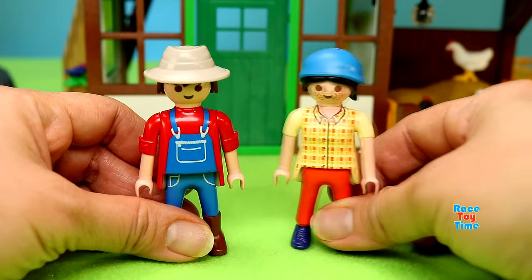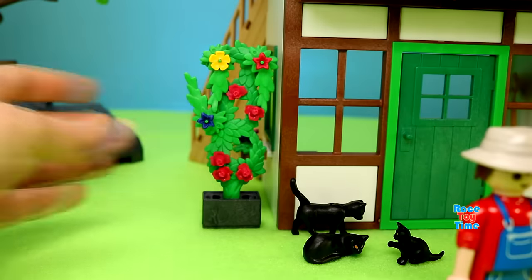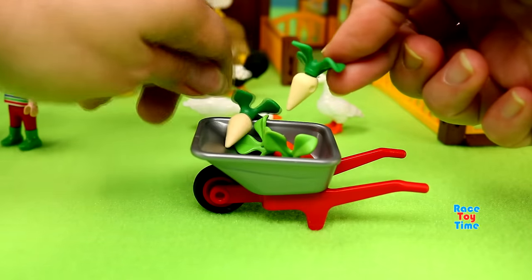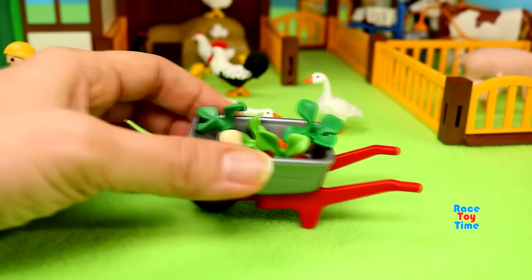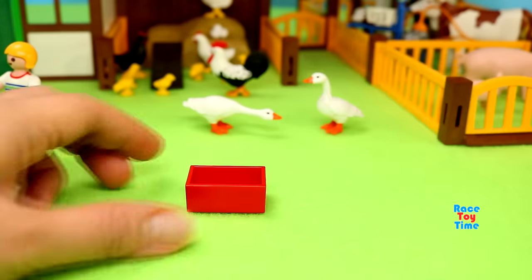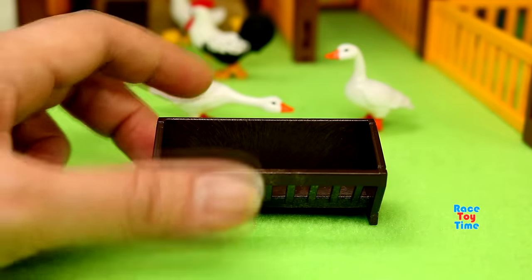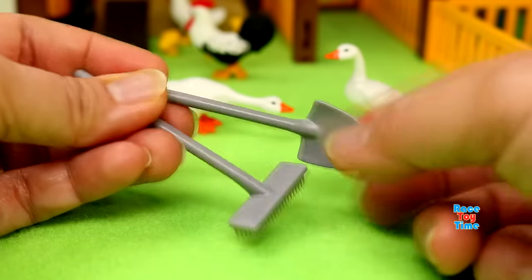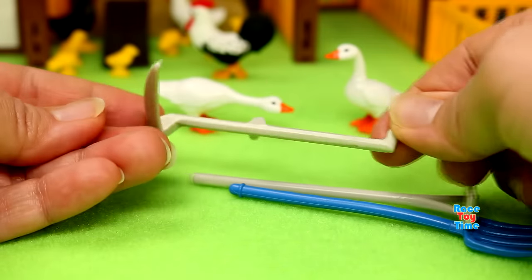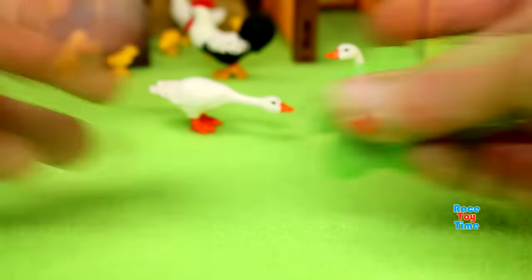Next I'm gonna show you the farmers. Here are some flowers, wheelbarrow, carrots, radishes, a watering can, a bucket, a box, a feeding trough, and a hay rack. Next I'm gonna show you the tools. And also we have some hay.